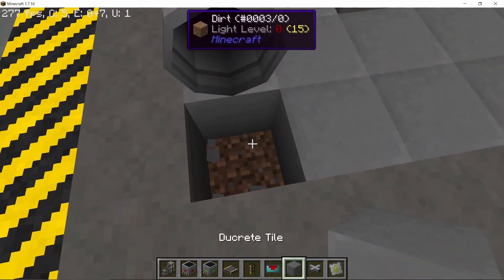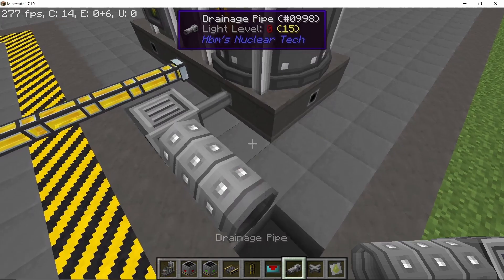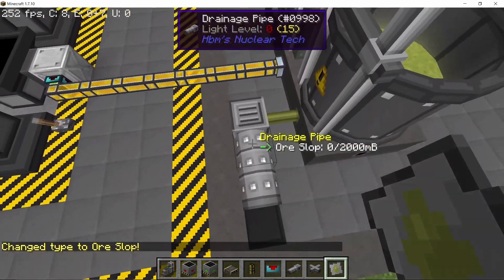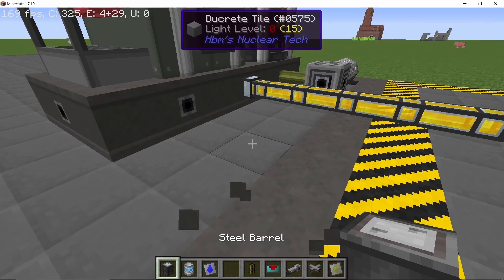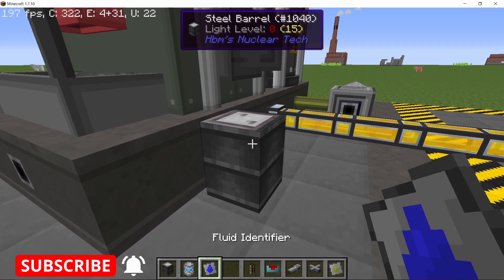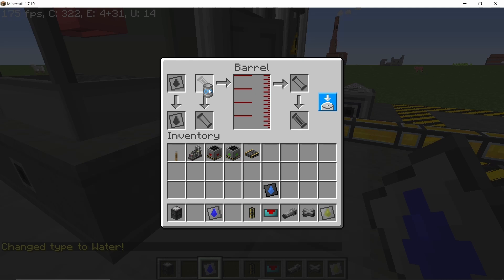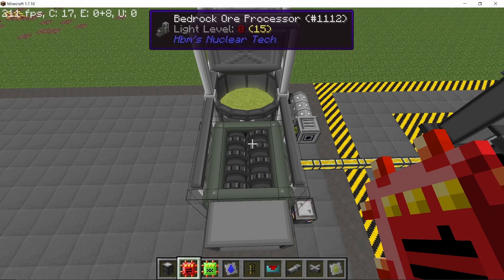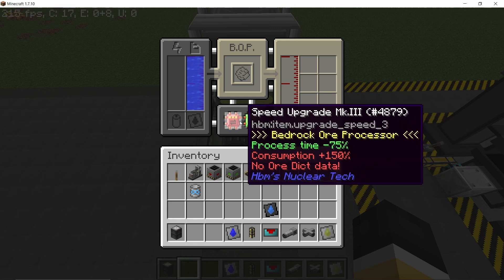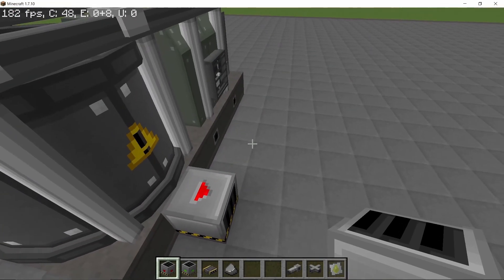Ore slop can basically be drained out using a drainage pipe — there is no negative consequence of doing that. To provide water, there's just a single water barrel along with a heavy infinite water barrel, which should supply the bedrock ore processor with water. Also make sure to have a Speed 3 and Effectiveness 3 upgrade in there.